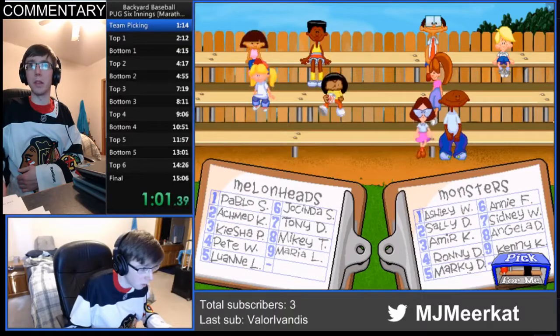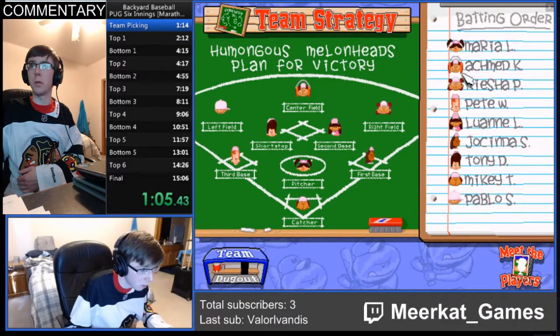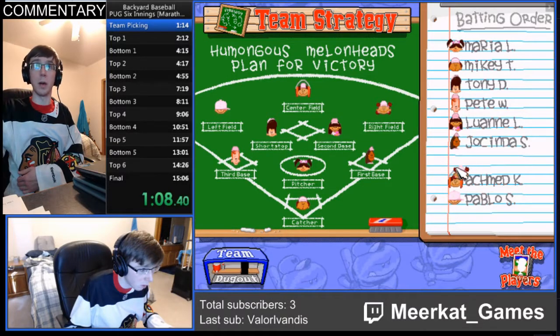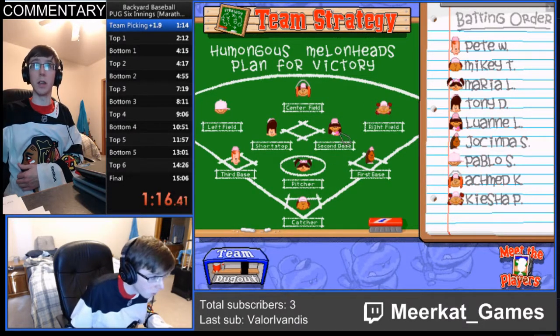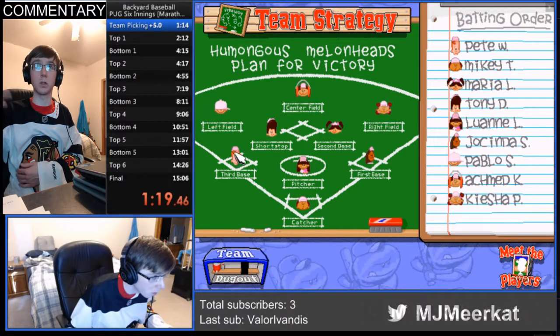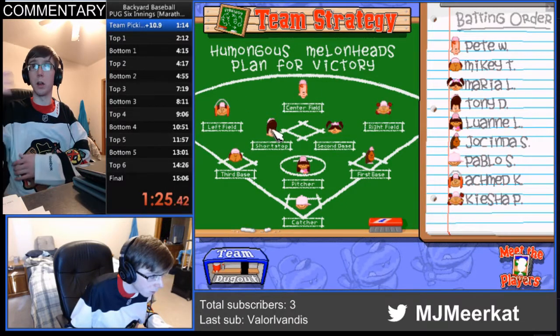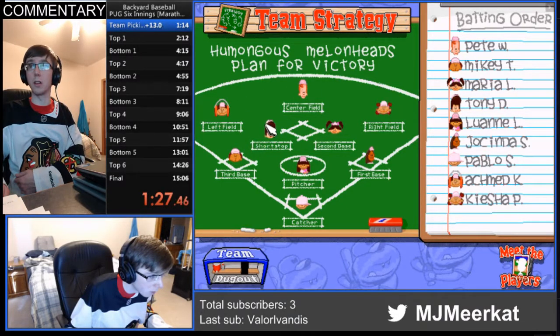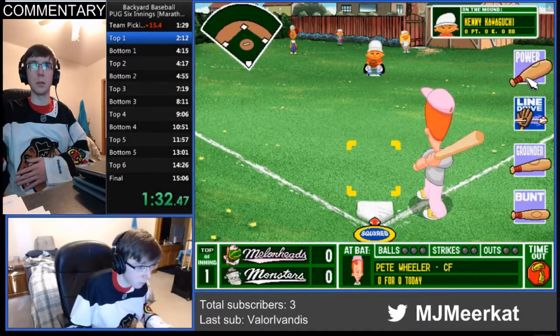I did take Maria with my last pick, along with a lot of good players. What I'm doing here is putting all of my best hitters at the bottom of the lineup, because that way if I haven't gotten a run by the sixth inning, I can reload a save and try pulling to get home runs with my best players. Pablo, Ahmed, and Keisha are my best hitters — that's the optimal strat.